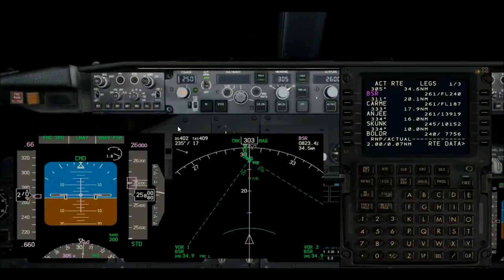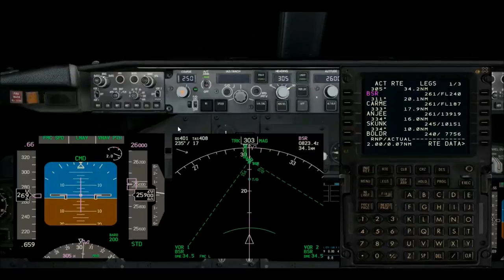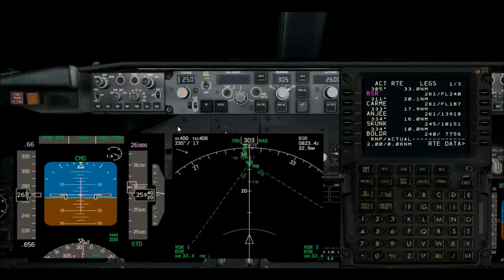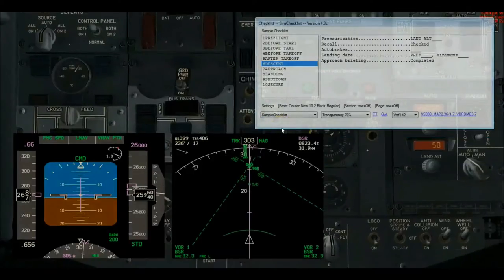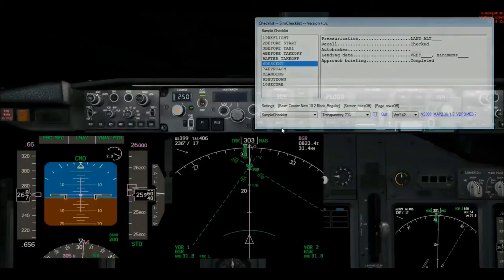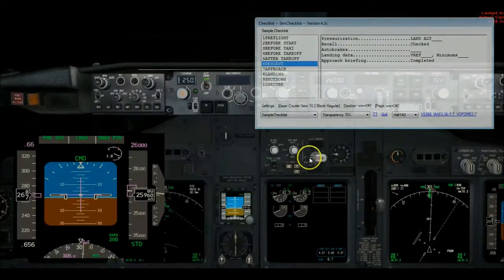We're coming up on top of descent, about just beyond 20 miles out. We can cover a lot of ground quickly so I want to start on the descent checklist, beginning with pressurization set to 0 for San Francisco. On recall, we're clear on the recall. Auto brakes I'm going to select 2.